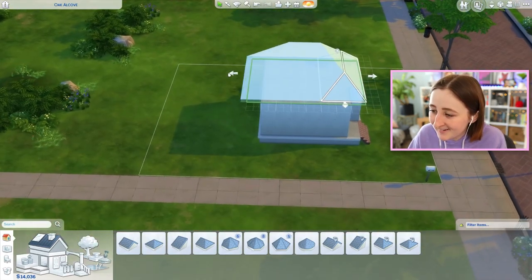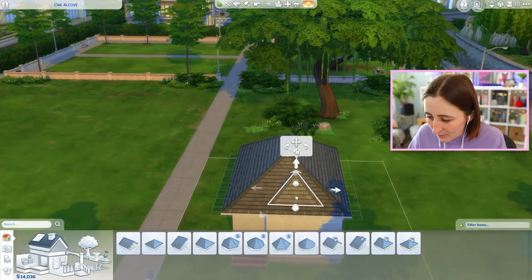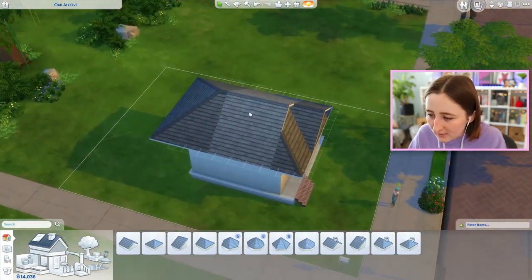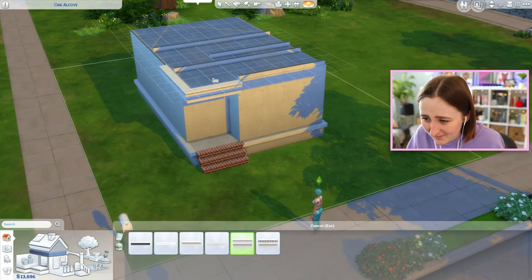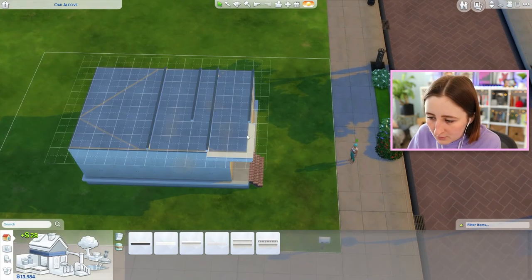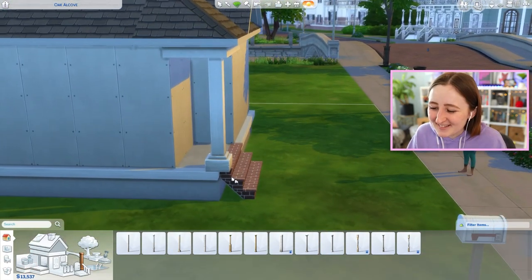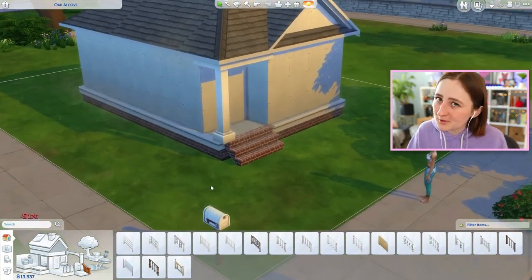I'm gonna figure out the back in a second — I just want to make the roof first. I realize that's probably a bit backwards. Like, who starts with the roof? I like starting with the roof before I build the rest of the house. I kind of want a little tiny fancier overhang by the front door, possibly even a column, but I want it to be wood. I always think this column looks so goofy when there's a foundation because it's kind of floating, but this is the best we can do.